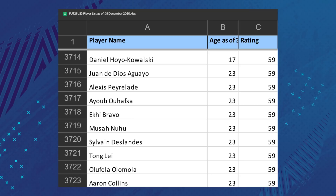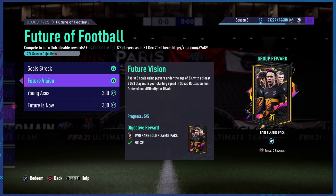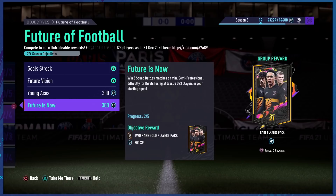The objective itself is very simple. You need to score eight goals in total — I did that in one game — and assist five goals, which can also be done in one game. I got that done in my first Squad Battles game, extremely easily. Then you need to score in four separate matches and win five Squad Battles matches, or complete it in Division Rivals.